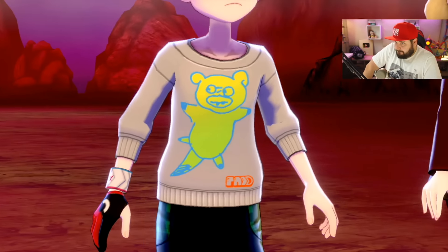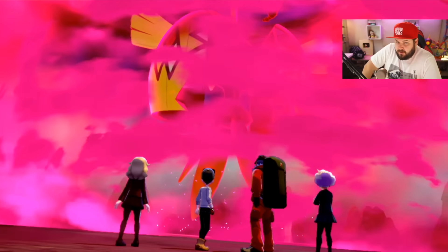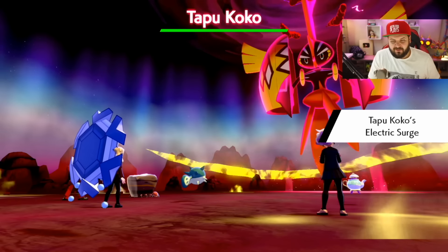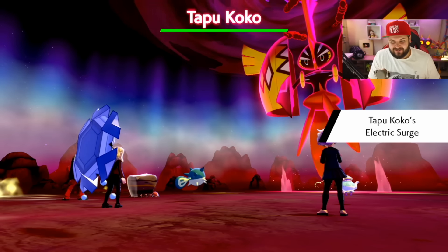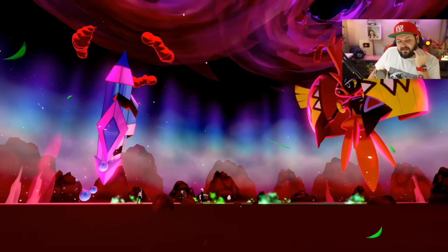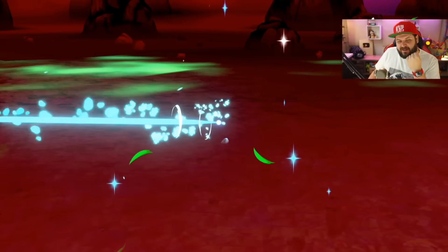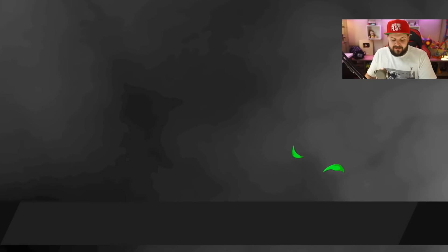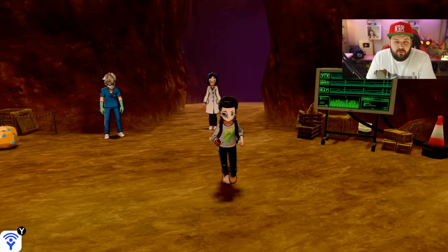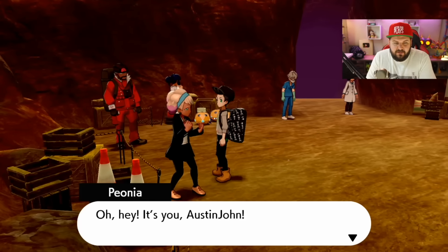Anyway, my legendary this time is going to be Tapu Koko. Their electric seeds are going to extend the Electric Surge — never mind, apparently once he starts to expand his move pool he learns Discharge, and that just one-shot all the Pokémon. We needed to lose anyway. It wasn't really about winning; it was more about just doing a Dynamax Adventure. Den possible shiny reaction — nope.